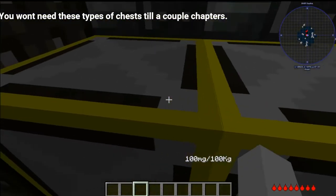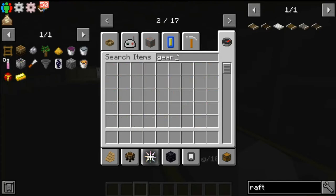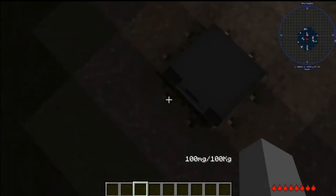As you see, these crates are a bit better — they're kind of fancy, they've got some gears I believe. Breaking these with a pickaxe, you can get some special items.